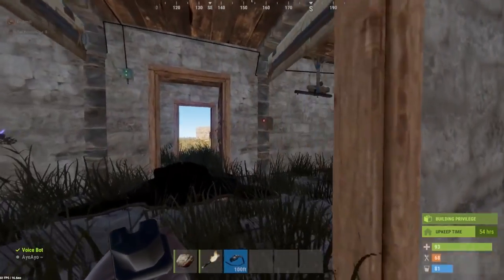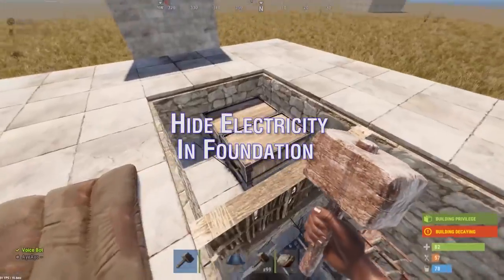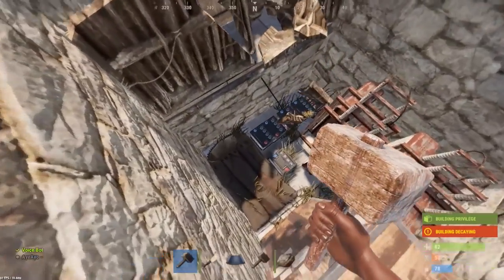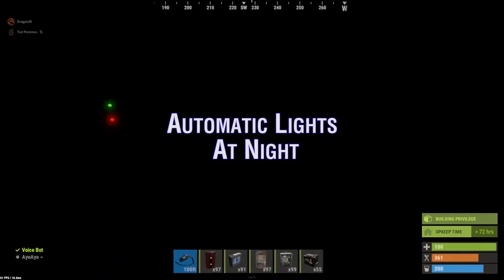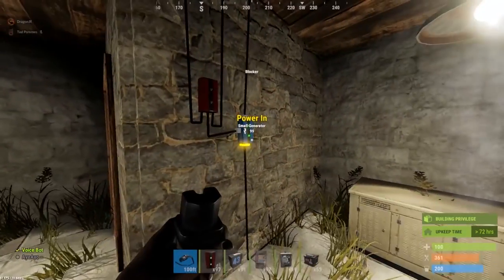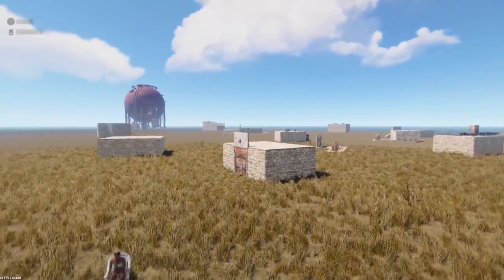There are going to be a lot more things, presumably, to control, and end goals to do with electricity. So you might want to start with the basics, or ignore it for now, and wait for something to control that you actually want. I'll cover what is in the game at the moment and what you can use, and I've built up some practical uses.